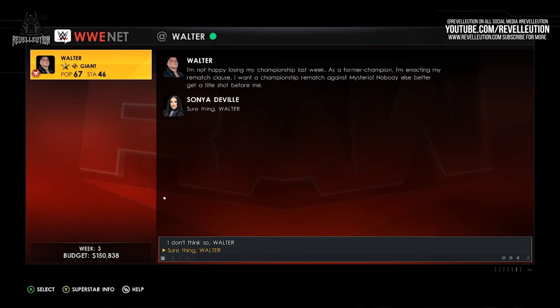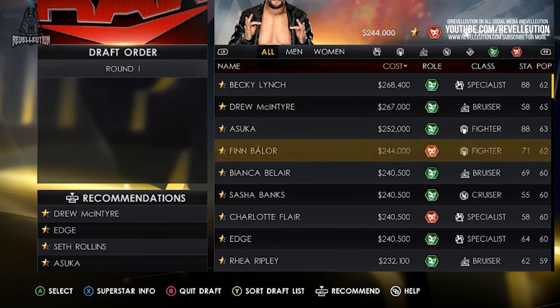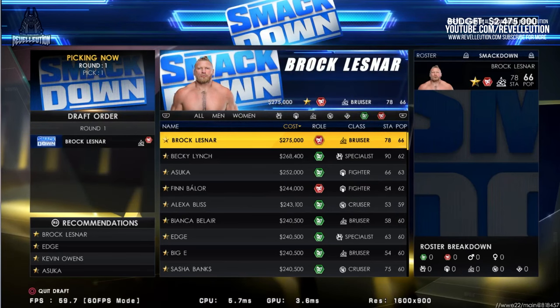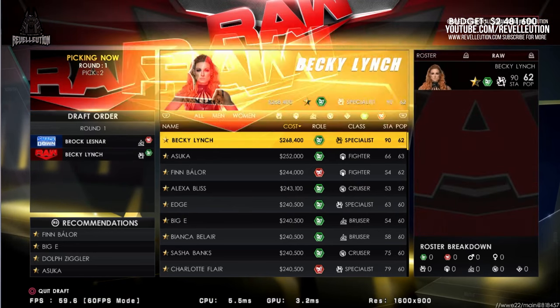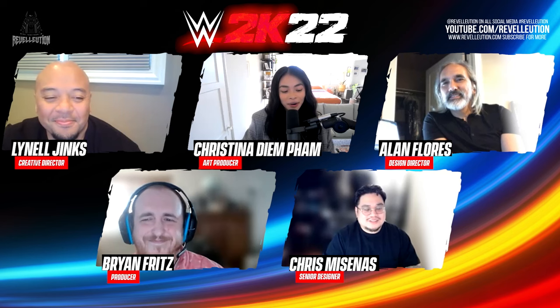In WWE 2K22, the game will provide continuous help and tips, such as draft recommendations based on previous draft picks and who is still available to assign to your show, which improves revenue and viewership. According to Jinx, having the game hold your hand along the way makes the new mode seem far less intimidating. Whilst drafting your dream show may seem appealing, it doesn't necessarily mean your favourite Superstars will put on the best match-up, and they will often clash based on their stats and class type.